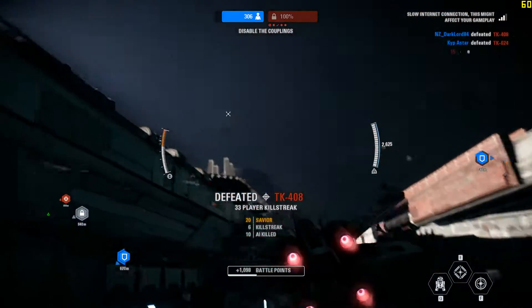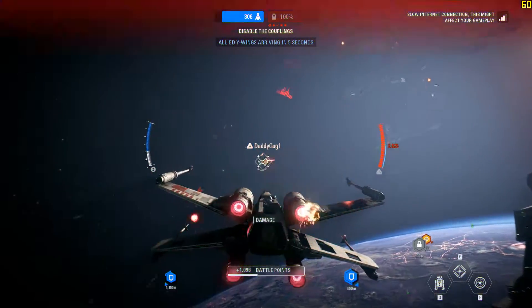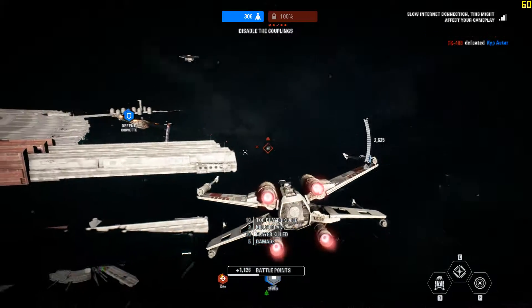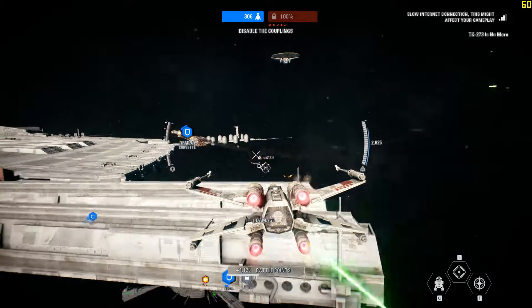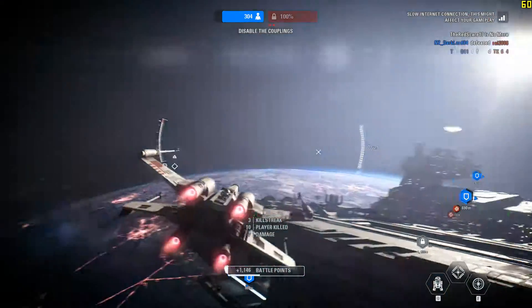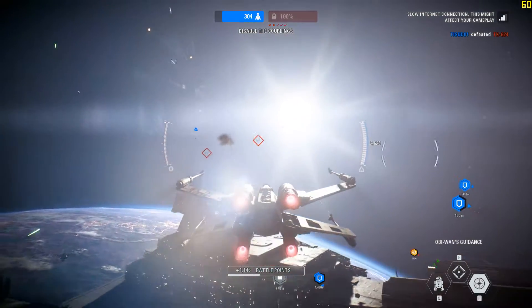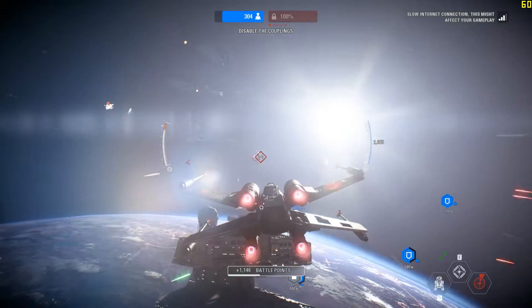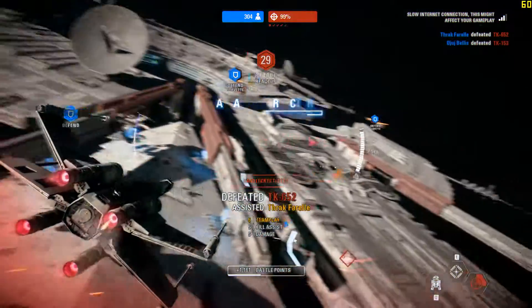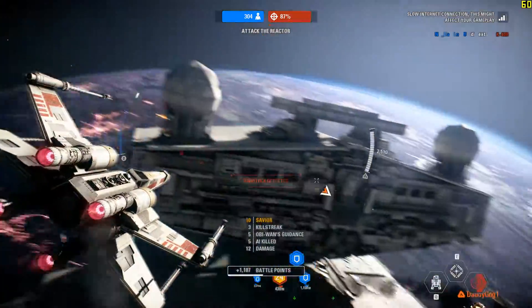Our battle cruisers arrived right on time. Take out those defenses — watch its cannons. Our Y-wings have initiated their bombing run; we need you to run interference. Taking fire! The reactor is wide open — get it with everything you've got before the shields are back online.